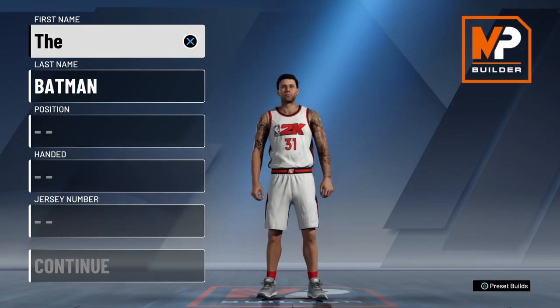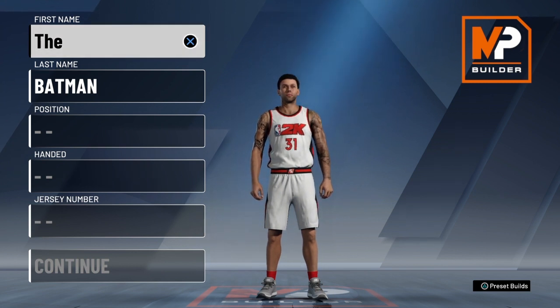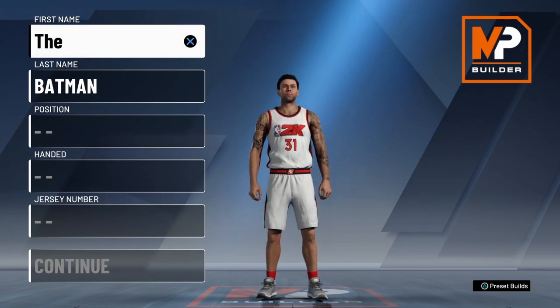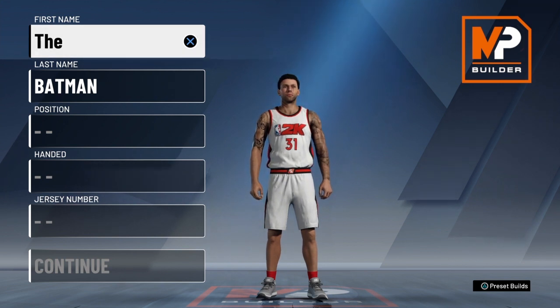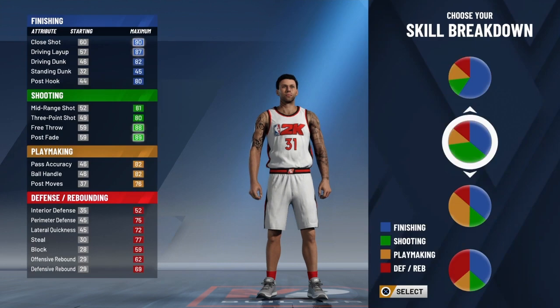How do you make the best build in NBA 2K20? Here's the thing — there are five different ways you can make this build: point guard, shooting guard, small forward, center, or power forward. You can make this build at any position. If you want to make a guard, a forward, or a center, you can do it.